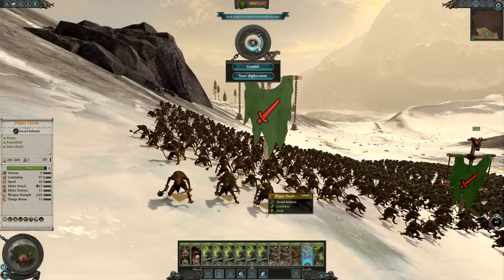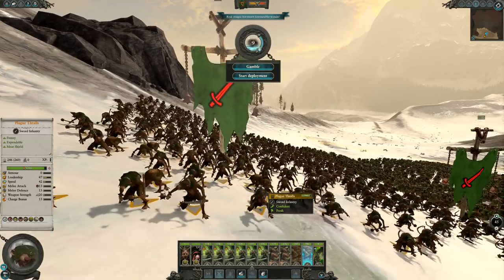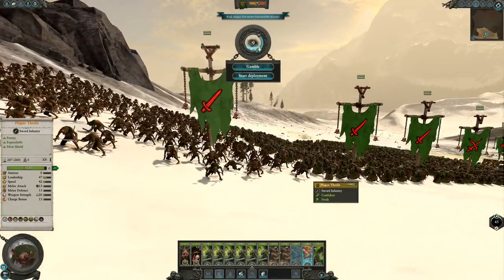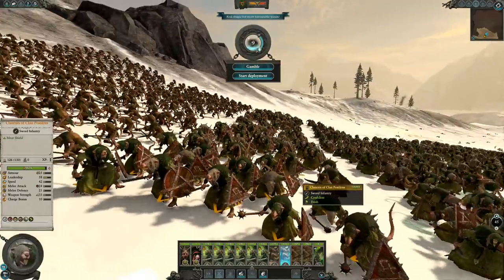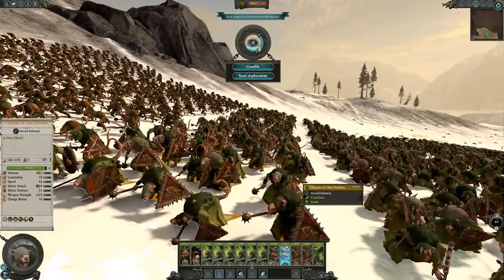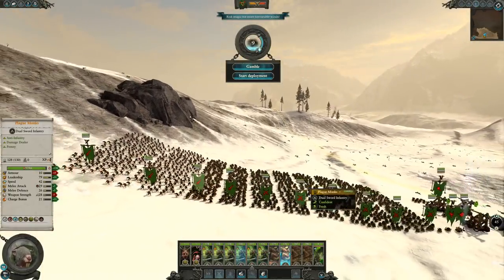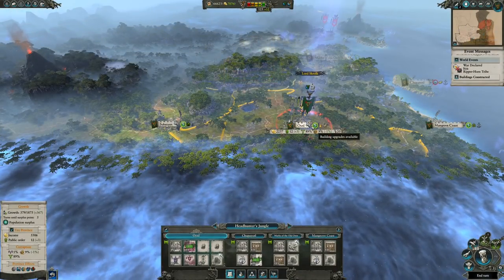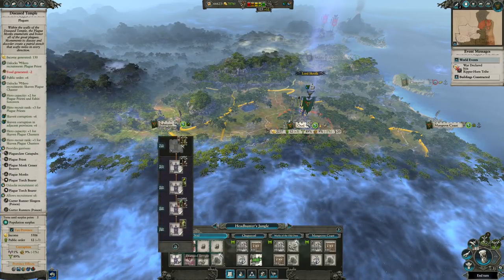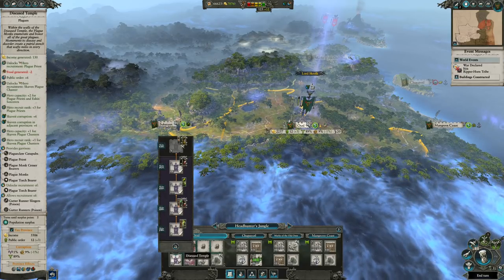Here we have a basic army very early on into the campaign. I started off recruiting stuff as soon as I could and removed the basic clan rats and slave rats as I felt they were no longer needed. There's not a lot of unique stuff here — in fact only two units — but you're able to pause and see their stats, and I just wanted to highlight how good these models look aesthetically; they fit with the Clan Pestilence theme rather nicely. It's been a decent number of turns and we've upgraded our main building fairly well, with a few new units unlocked.